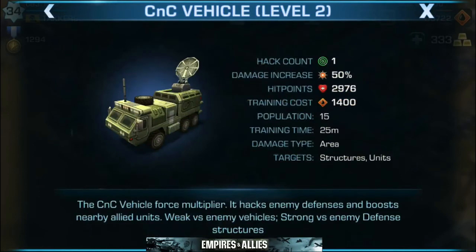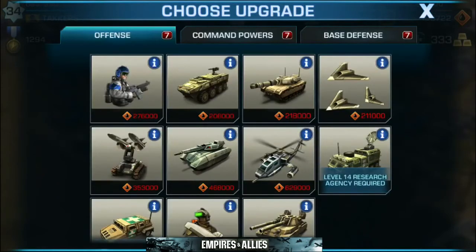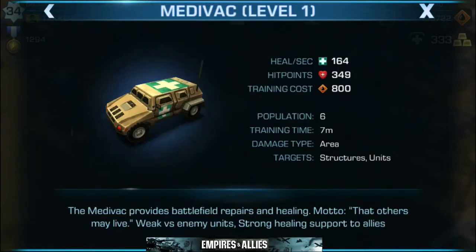Next up is the CNC vehicle. I have not unlocked that yet. The CNC vehicle is a force multiplier — it hacks enemy defenses and boosts nearby allied units. It's weak versus enemy vehicles and strong versus enemy defense structures. This vehicle, while running with your troops, is going to have an area of effect that boosts your allies, making them faster and stronger. After that we have the medevac. I have not unlocked this one yet either. The medevac provides battlefield repairs and healing — their motto is 'the others may live.' Weak versus enemy units and strong to support allies. It's your medic. It's going to hang in there and heal you while you're sending your units into battle. Make sure to have a nice balance of both the CNC and the medevac when you unlock them — it's going to help you improve your gameplay.